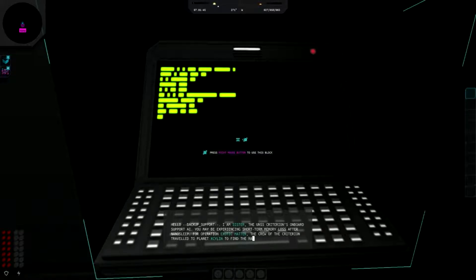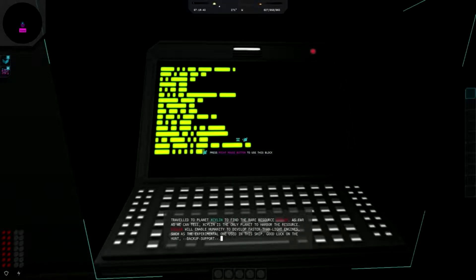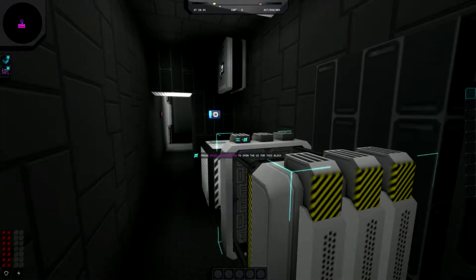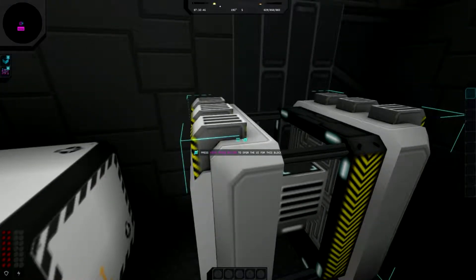Hello backup support - I am Sister, the UNSS Criterion's on-board support AI, possibly experiencing short-term memory loss after nano sleep for Operation Exotic Matter. The crew of the Criterion traveled to planet Silent to find the rare resource vilex. As far as we can tell, it's the only planet to harbor this resource - vilex will enable humanity to do great things.